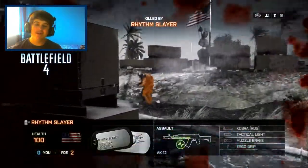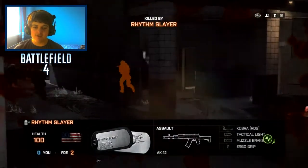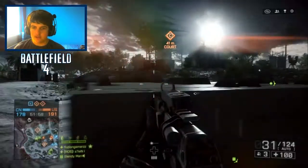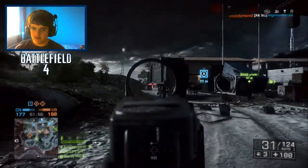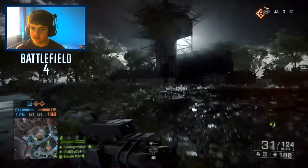The second guy saw me — I thought he was running the other way. We're not doing too well now, 12 to 5. But still, we're top of the scoreboard. Let's go with this guy — I'm going to work up to C. If I can get there without getting spotted then I should be good. I do have the stealth perks on.